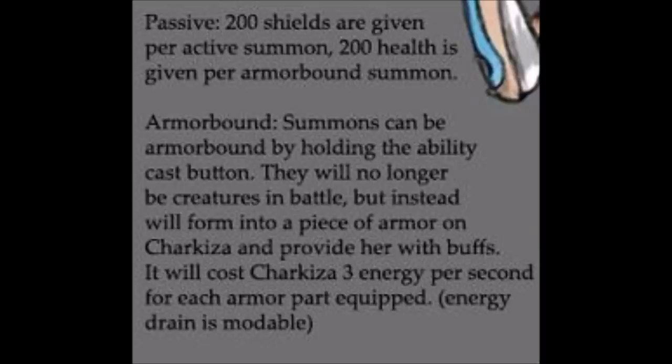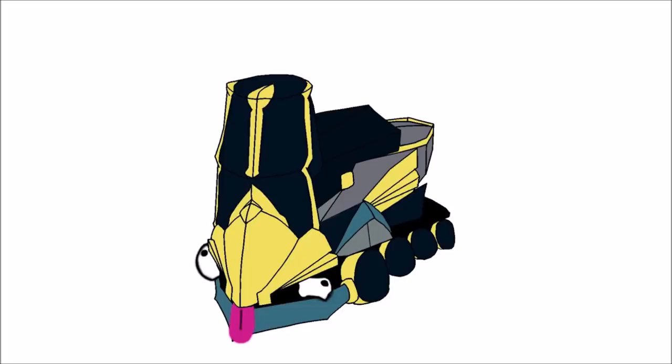Although Charkiza can summon her creatures by simply casting her abilities normally, she can also hold down her respective ability keys instead in order to form a fragment of armor on herself, with each piece of armor having a different buff. In other words: tap to summon creatures, hold to summon a piece of magic armor. Charkiza gains 200 shields for each creature that is active, or 200 health for each piece of armor that is active. However, each piece of armor will drain 3 energy per second, but this value can be modified with power efficiency.